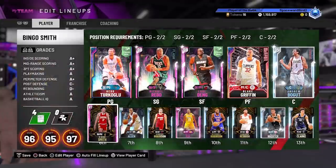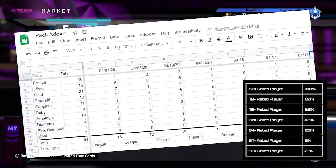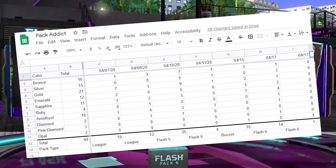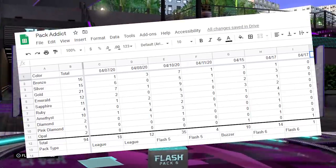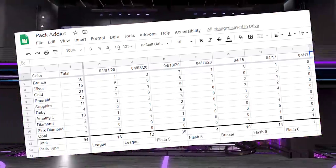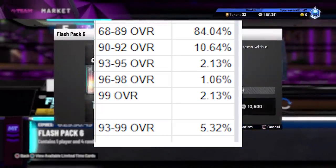Prior to Blake I'd only pulled two diamonds with minimal value - Ray Allen and Kevin Huerter. So to get to this point with a lineup like this, I've had to spend 837,000 MT on packs. I created a spreadsheet tracking all the cards pulled across 94 packs. Out of those 94 packs I ripped: 16 bronzes, 15 silvers, 21 golds, 12 emeralds, 11 sapphires, 4 rubies, 10 amethysts, 2 diamonds, 1 pink diamond, and 2 galaxy opals.